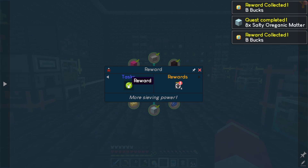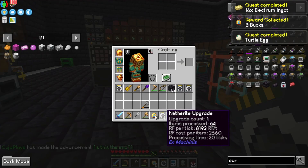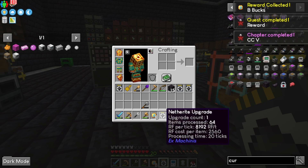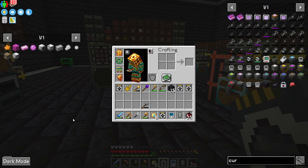But I think before we plug these in, if you look at them — we're going to use 8192 RF per tick, and there's our big reward deal, finally caught up with us. It's going to process 64 things at a time but it's going to take a whole lot of energy to do so. We are not ready for those — we need to up our power game.